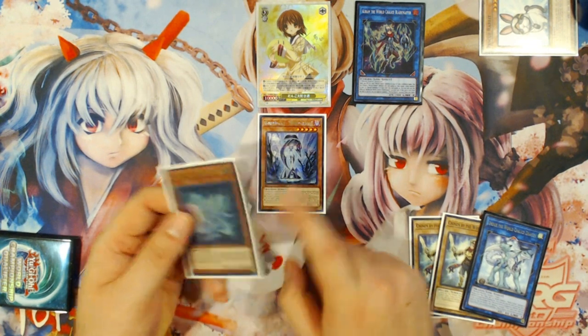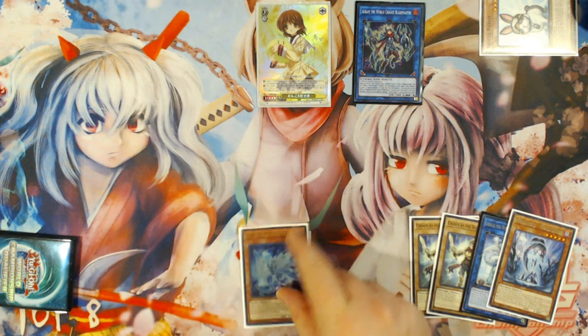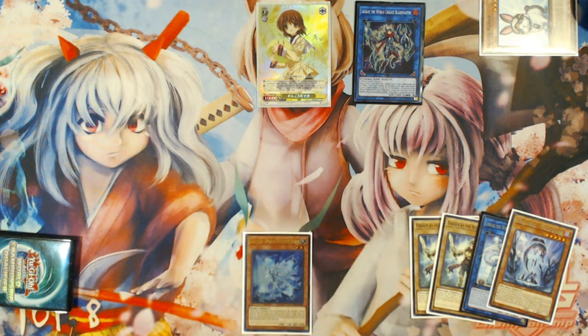What we're going to do is use Lee's graveyard effect to send World Legacy World Chalice from your field to the grave to add Lee back to your hand. Then this will trigger World Legacy World Chalice, and you're just going to hope that your opponent does not have Ash Blossom and Joyous Spring.